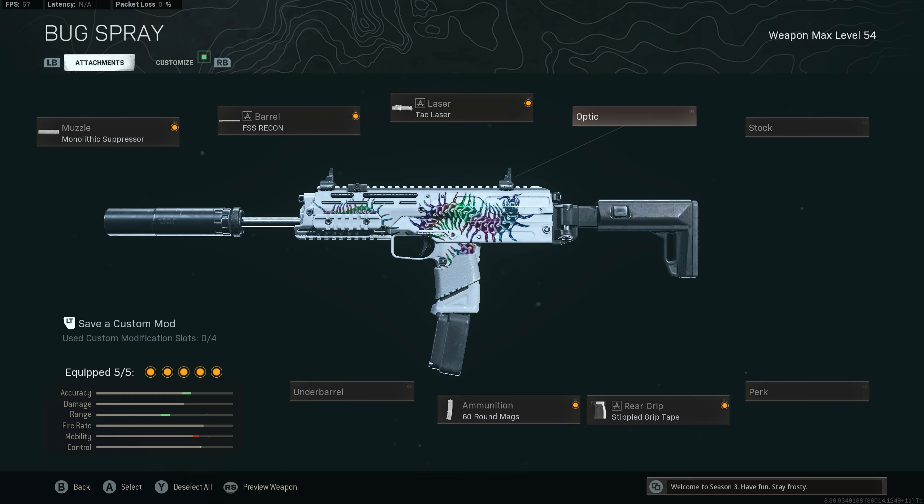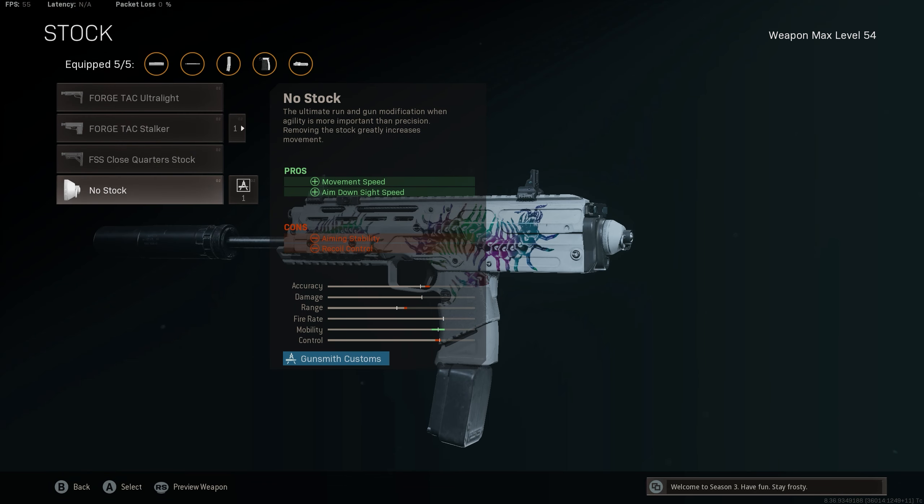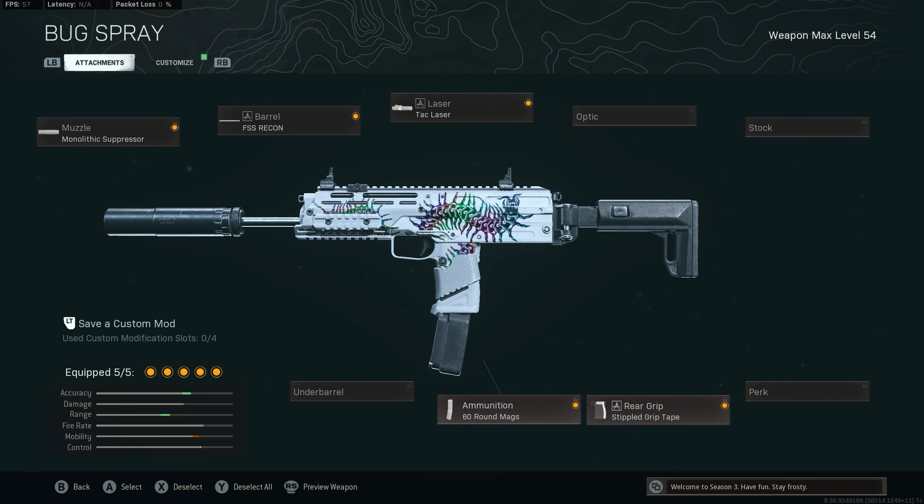I just want to max out my ADS without losing too much of my aiming stability. So we go with the biggest magazine and the stipple grip tape. Sometimes I go with the no stock, but I want to keep that recoil control and aiming stability since we're not using an underbarrel.